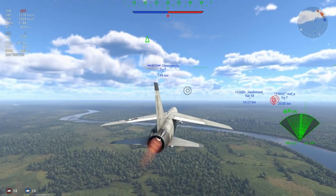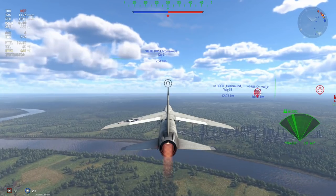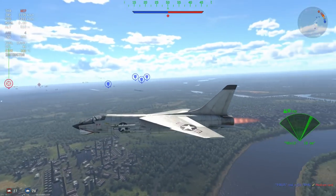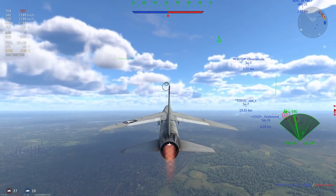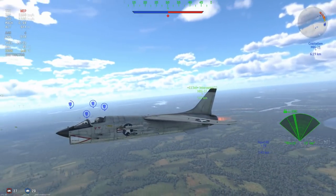It also has some fairly decent flaps, and below 600 kilometers per hour you can pretty much outturn almost anything. The only thing I wouldn't recommend doing is flat-turning a MiG-21 or flat-turning a Drakon or something like that. I probably wouldn't go as far as to turn fight a Drakon, but maybe a Mirage 3E you could definitely pull it off with.